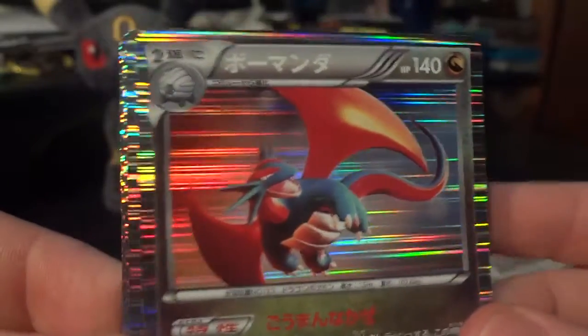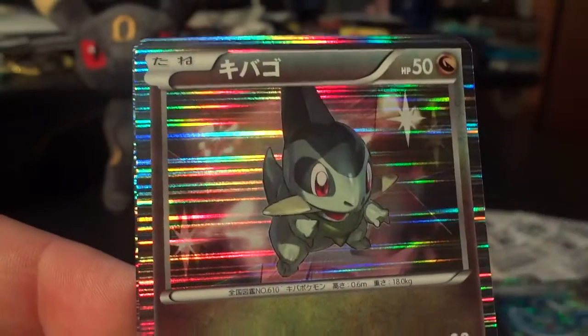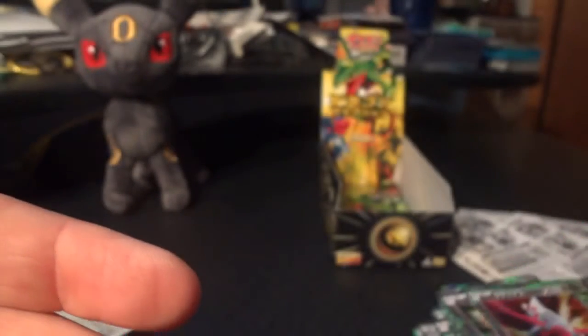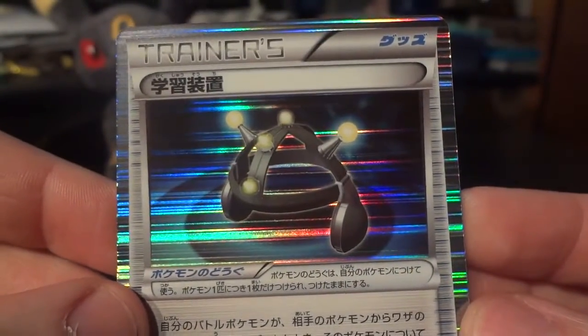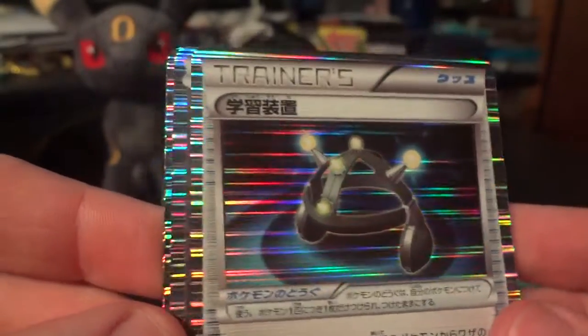Salamence. Dratini. Dragonair. Axew. And another Latias. Awesome. Maybe I'll just put them all in nine-card pages and see which ones I have full pages of — that would be fun. Only about three packs to go. Nice! And there is the Experience Share I needed. So that guarantees me three complete sets out of this box and the last one that I opened. That's awesome.